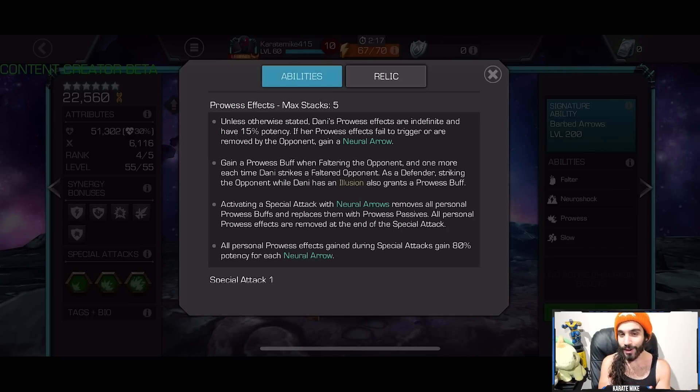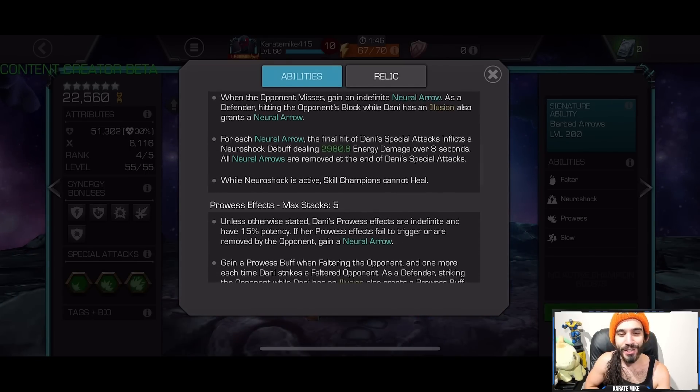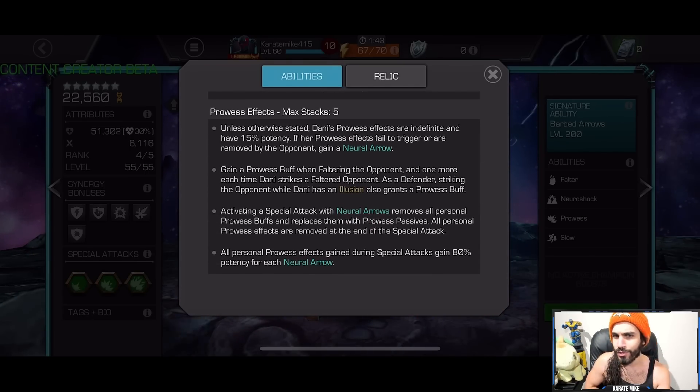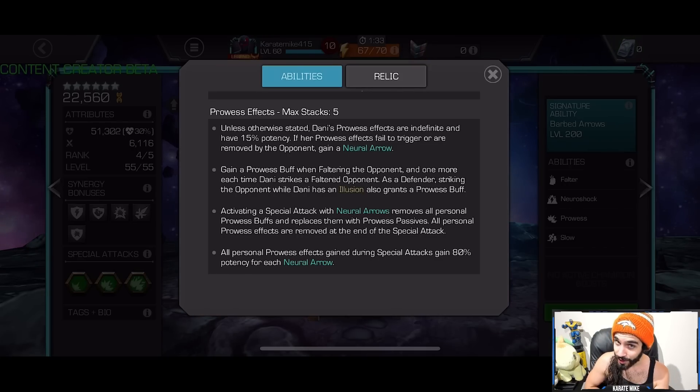All personal prowess effects gained during special attacks gain 80 potency for each neural arrow, and you can have a max of five. All you really need to know is: use your big Special 2 when you have five neural arrows and five prowess buffs. The falter is paused during special attacks, so if you throw the Special 2 into the opponent while they're faltered, you'll end up with 10 prowess — five buffs and five passives — doing a lot of damage.